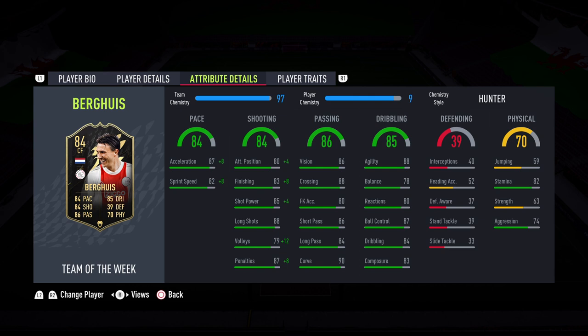Looking at the card, it's hard to say exactly where he fits in, but with those four attacking stats all above 80 it does look very nice. Whether you go with a Hunter — as I have here — or an Engine is debatable depending on the position you want to play him in. The Engine will boost dribbling further, making him more responsive, at the cost of shooting and a little pace. It depends where you want to play him, but he's already got very good stats across those four areas. Let's jump into some gameplay and see how he performs.